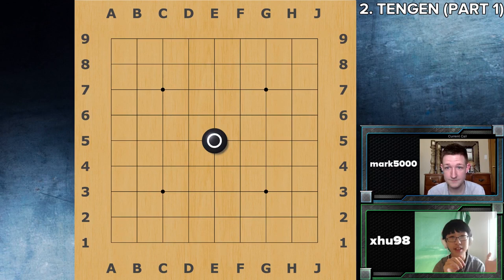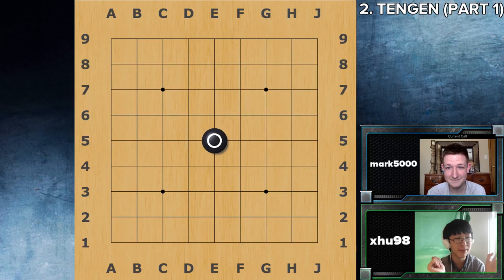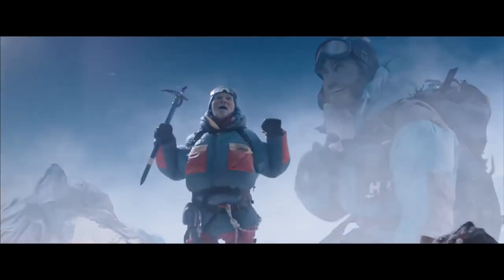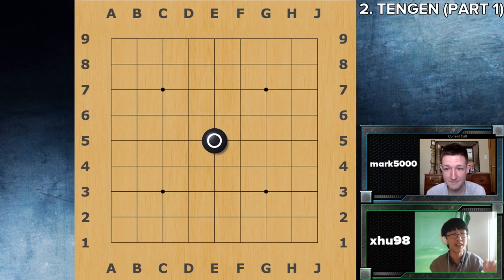Many people believe that Tengen is the best move on the board. It even has its own Sensei's Library page. In my opinion, it just feels so great to play Tengen on 9x9 because the board is very small, so you kind of just get the feeling that you're in control of the entire board. Once you play Tengen as black, you play in the center and all of a sudden you're exerting influence over the entire board in all directions. It feels powerful, and indeed it is. We'll go through variations showing how black seems to carry a sort of command of the game when they open at Tengen.